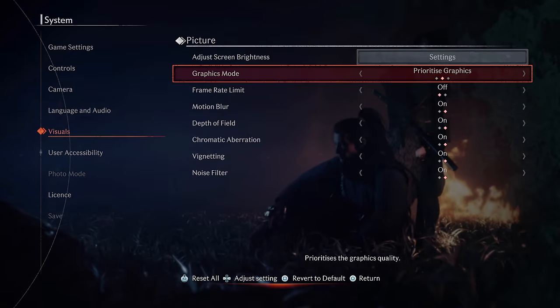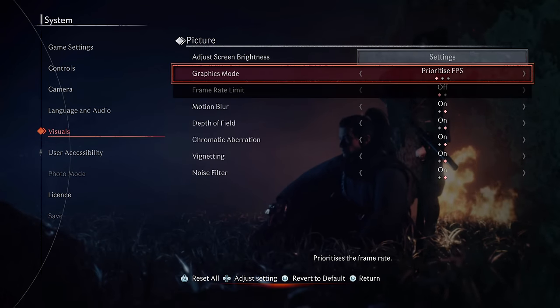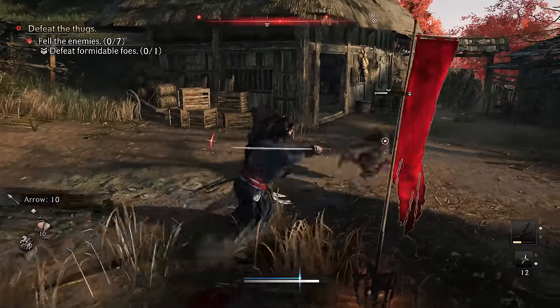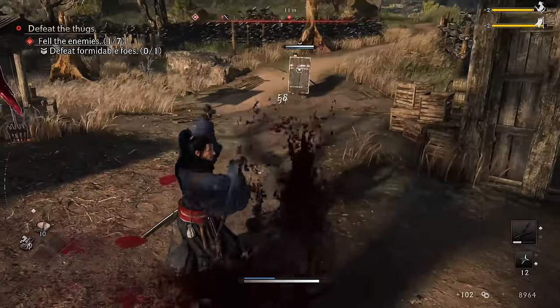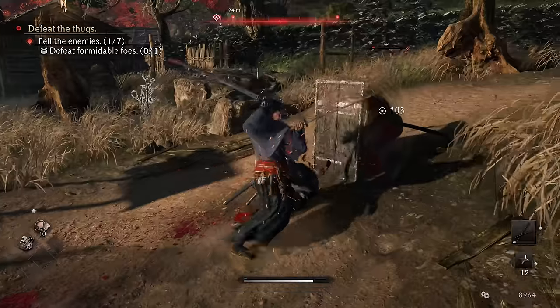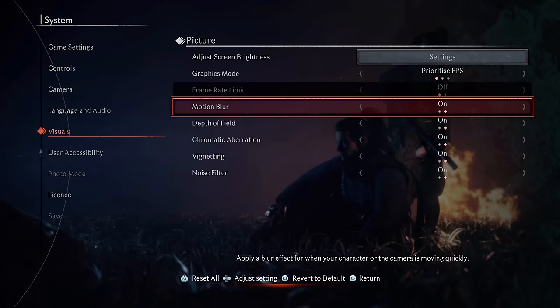That said, I personally recommend that you go with the 60fps Performance Mode anyway, as that's where you'll get the most fluid feeling experience, which I think is vital for a more gameplay-focused game like this. Assuming you are using Performance Mode, that takes us to setting number ten, which is to disable Motion Blur.